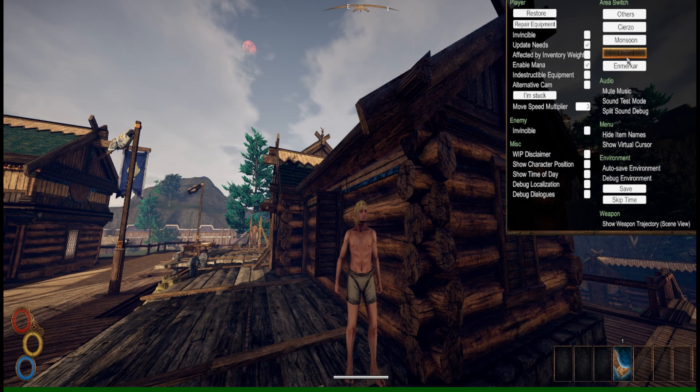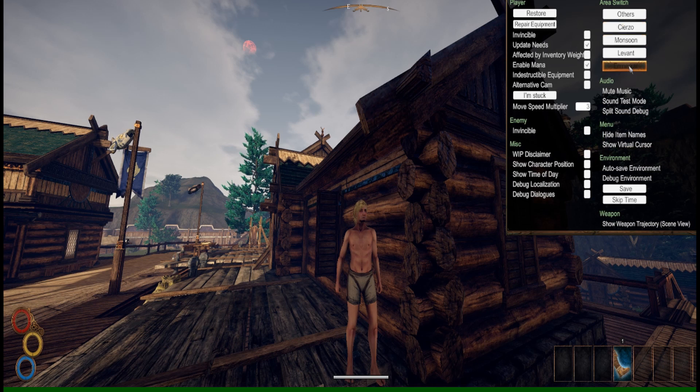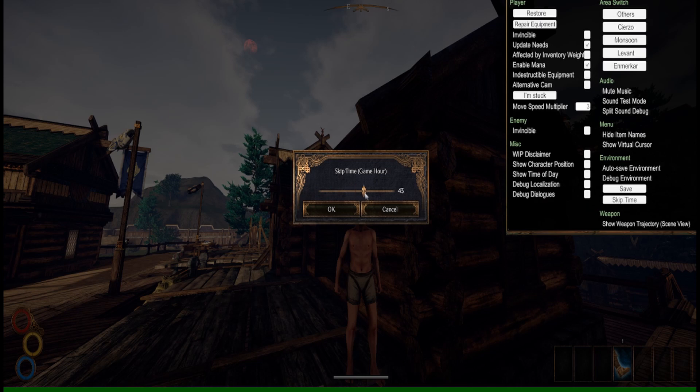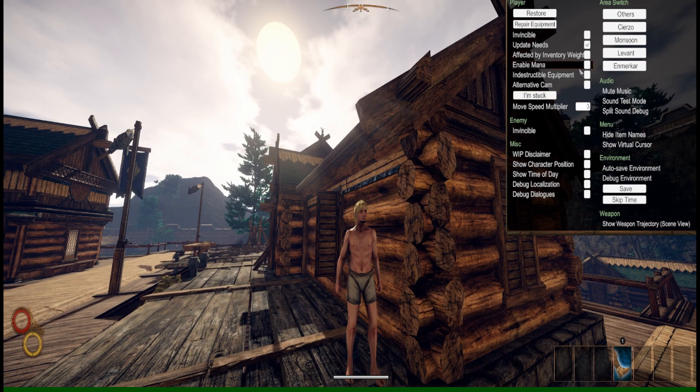Basically fast travel, if you guys want to role-play it as that. You can travel to different areas within those maps, not those specific cities, as well as the main menu — it's like a quick way to get back to the main menu. You can save, you can skip time — let's say you don't want to wait — all the way up to 72 hours. You can also give yourself mana, as you can see down here. And yeah, that's pretty much it.